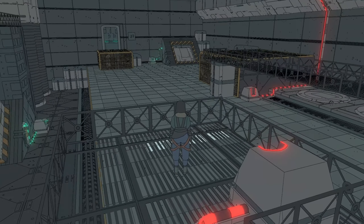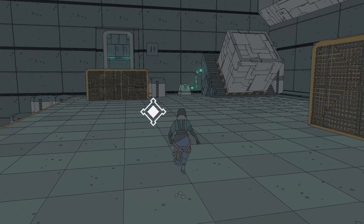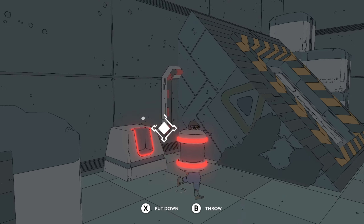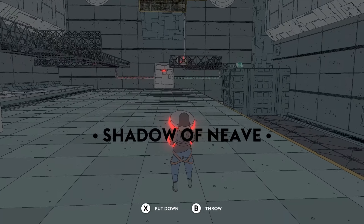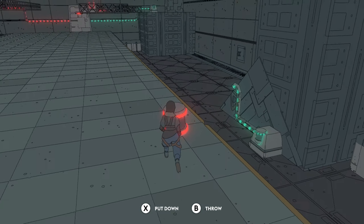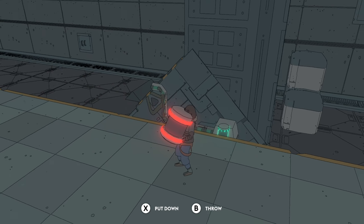We need one more here right, we can do it though. Let's go inside that door first, we can do that easily. Maybe not. The problem is we cannot bring that one over here. Actually no, there's one that needs to stay there.